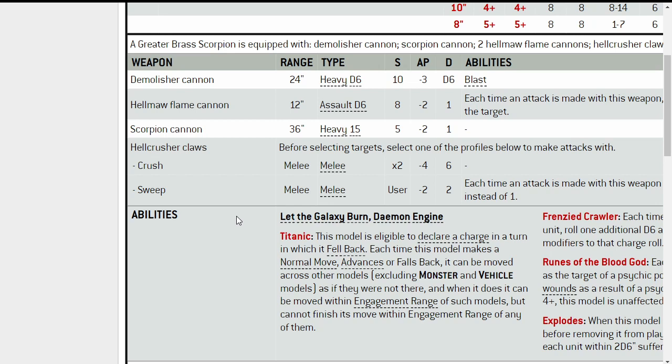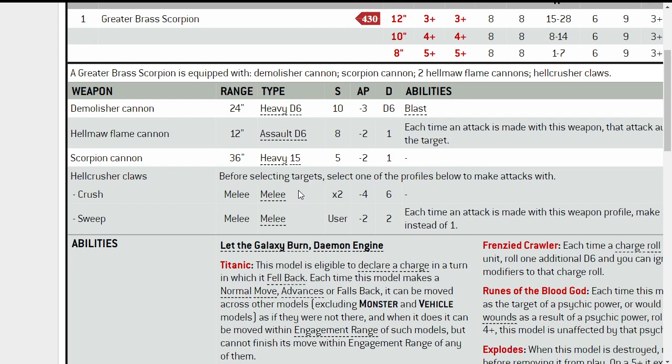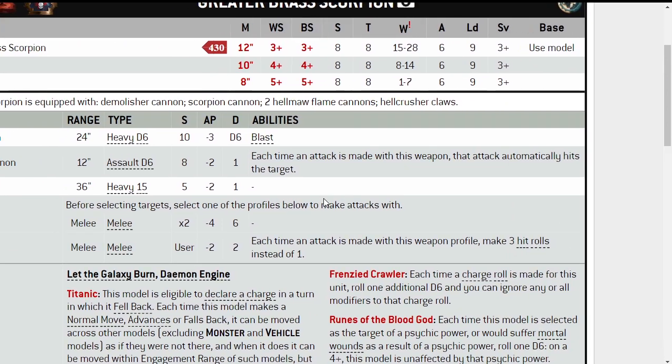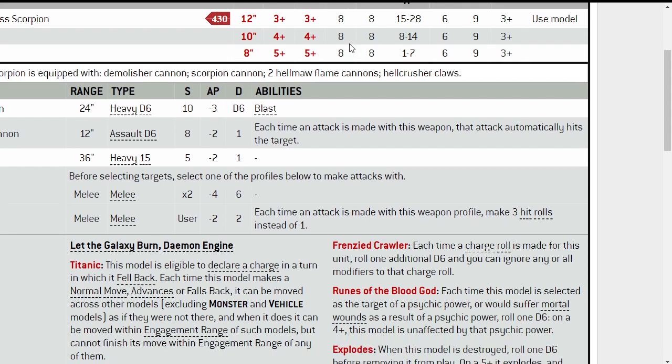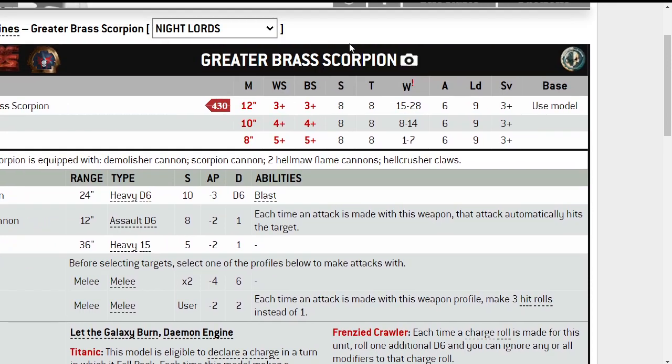You have the Hellcrusher Claws, where in the Crush profile it's Strength times 2 — so Strength 2 times 8, that's Strength 16. That's a fucking lot. Strength 16, you're basically just beaning tanks at that point. Tanks you're wounding on 2s, AP minus 4, damage 6. Remember you've got 6 attacks, and if you're on the top profile still, bloody hell, that is quite good.